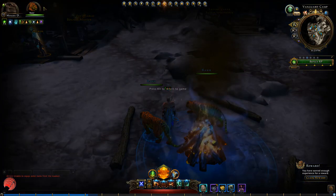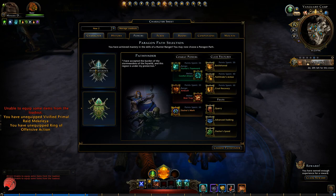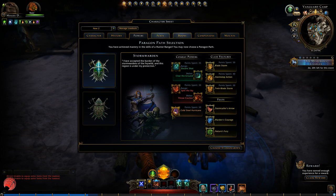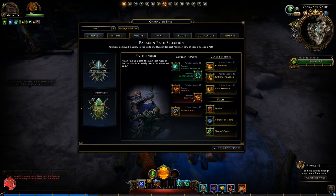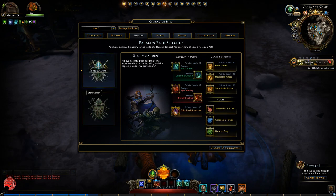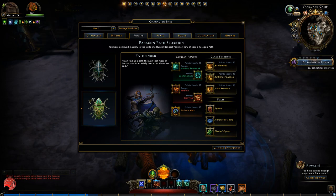The two paragons for the Hunter Ranger are the Storm Warden and the Pathfinder. Picking one will enable some different powers, feats and class features for your character. The Storm Warden is more focused on dealing AoE damage, and the Pathfinder is more about buffing and single targets. But the difference is really small between these two.